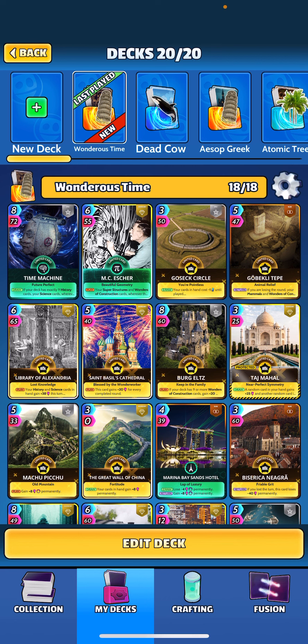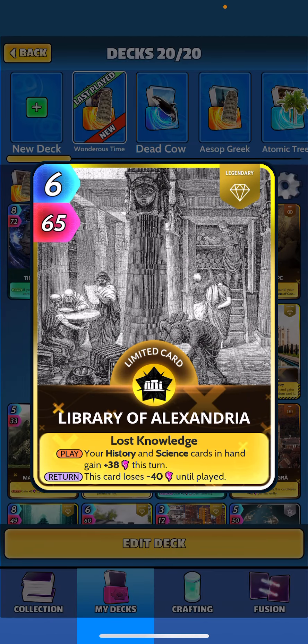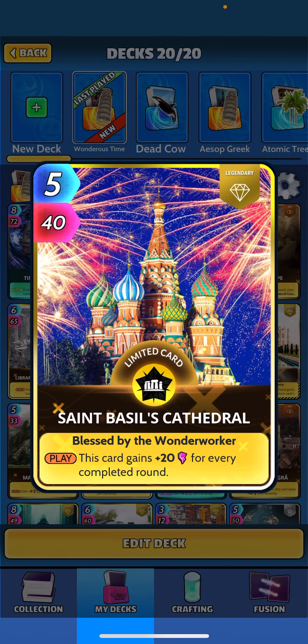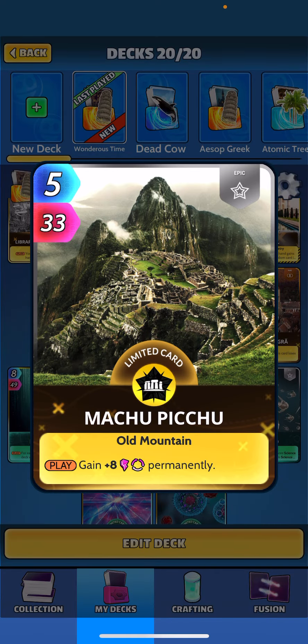The rest of the deck: we have Gossip Circle — when drawn, your cards in hand cost one less until played, and when returned, your remaining cards cost plus one. We've got Library of Alexandria, perfect for this deck — it has the history and science buff for 38 on the turn, and when returned you lose 40 until played. Saint Basil's Cathedral when played gains plus 20 for every completed round. Taj Mahal keeps the curve low — when drawn, a random card gains plus 25 and another gains plus 30 until played.